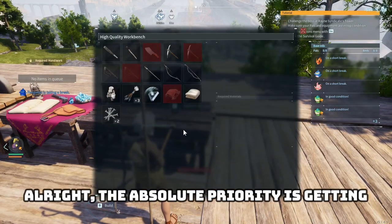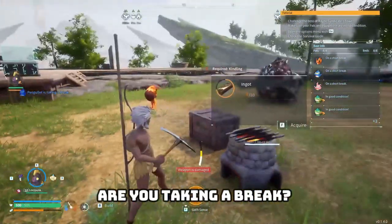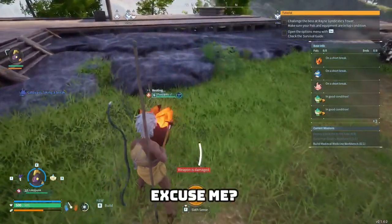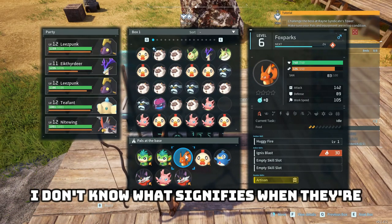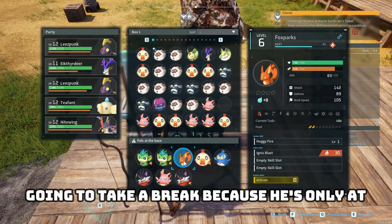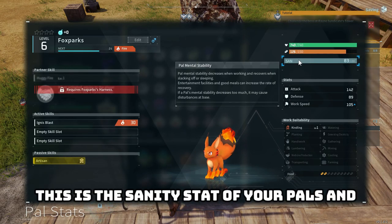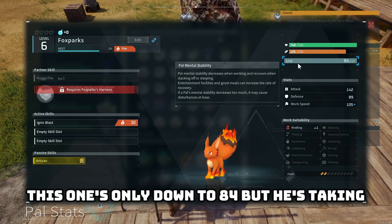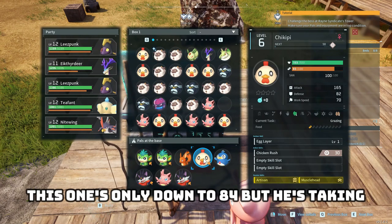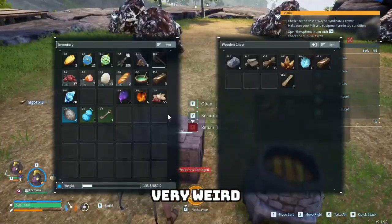The absolute priority is getting this metal pickaxe so we can get more metal faster. Are you taking a break? Excuse me? Who do you think you are? I don't know what signifies when they're going to take a break — he's only at 80. Hit F here — this is the sanity stat of your pals, and this is what determines when they take breaks or don't want to work. This one's only down to 84 but he's taking a break — everyone at my base is taking a break. Very weird.